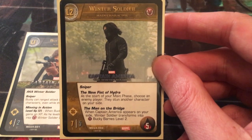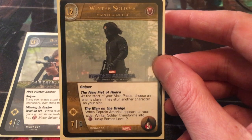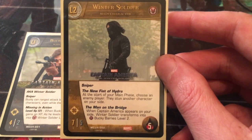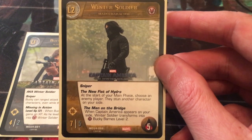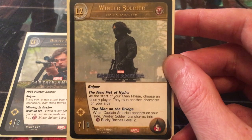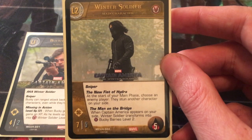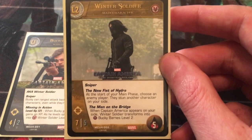He does have a drawback, which is his keyword power, the new Fist of Hydra. At the start of your main phase, choose an enemy player — they stun another character on your side. So your opponent gets to choose who you stun, and it's just a stun. There's no strike involved, so they're probably going to take out your most powerful supporting character and whittle you down one by one. But Winter Soldier DGAF. He is going to get the job done whether he's got friends helping him or not, because of that Sniper keyword. He also has the keyword power, the man on the bridge. When Captain America appears on your side, Winter Soldier transforms into hero Bucky Barnes level 2.